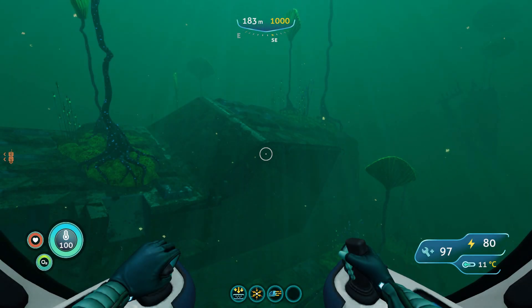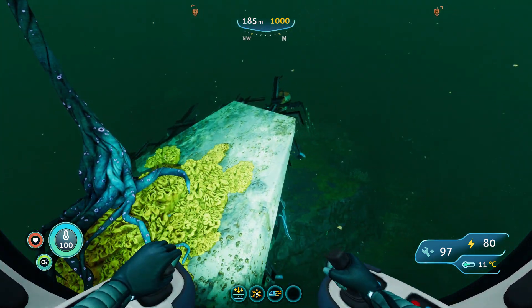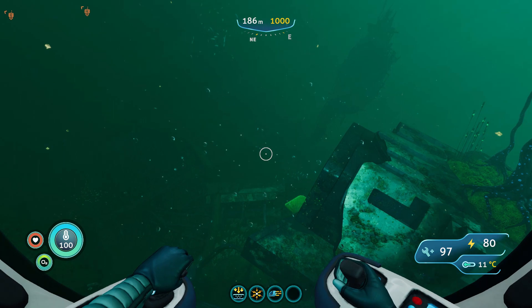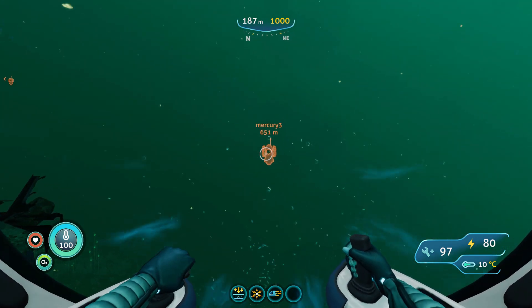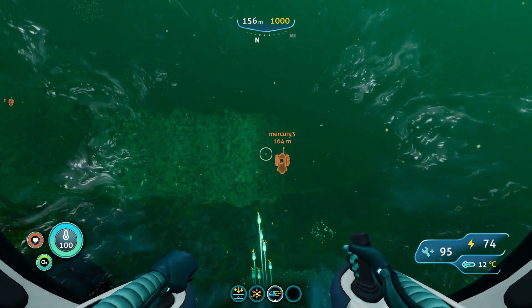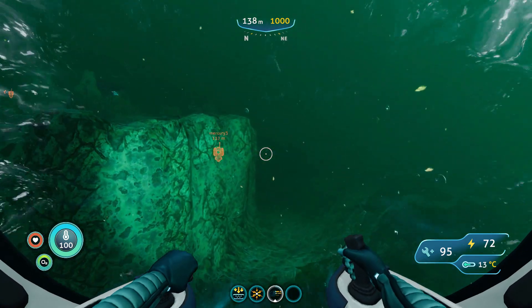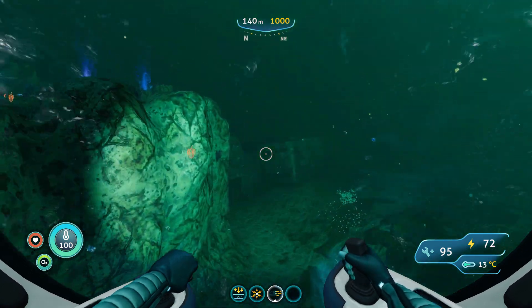Now go back again to your sea truck and start following the directions on the compass for the third part. Go north, between north and northeast. And finally we are close to the third crashed ship part and to our third fragment.